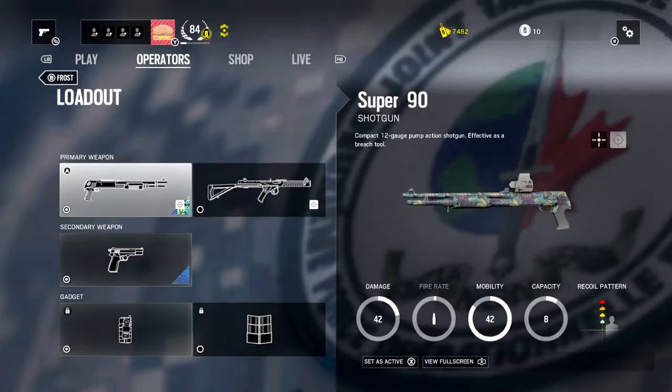Now on to her loadout — she has an amazing lineup. You should use the Super 90 as your main, as it is fast firing and has a high damage output even at medium range.